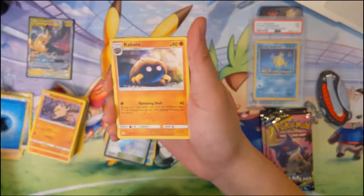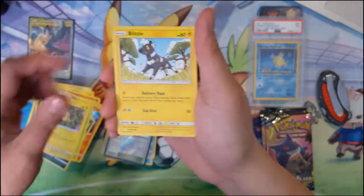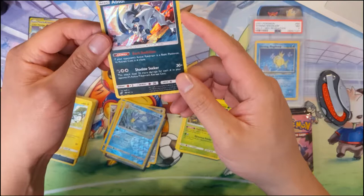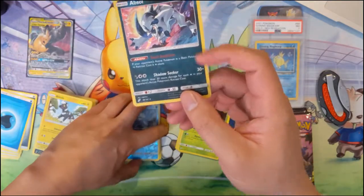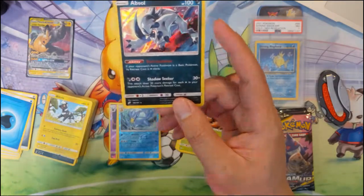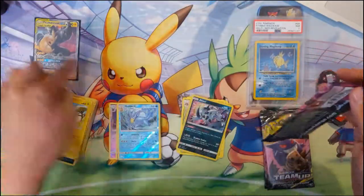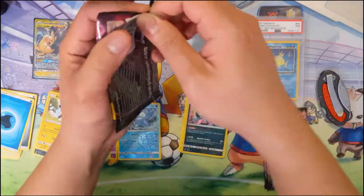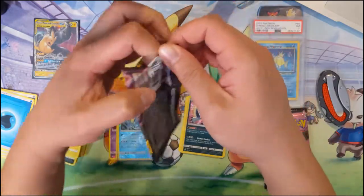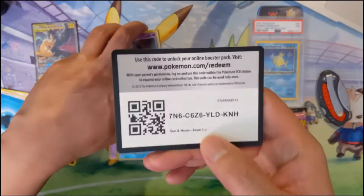Next pack: water energy, Kabuto, Nidorina, Lynx, Zorua, Weedle, Joltik, Blitzle, Golduck reverse, and an Absol. Your opponent's Pokémon's retreat cost is one more — Shadow Seeker for one darkness and a double colorless energy, the attack does 30 damage for each energy in your opponent's active Pokémon's retreat cost. When you consider some big guys have high retreat costs, that would raise it to three or four, so for a darkness and a double colorless that'd be 120 or 150 — a two-hit KO. Not bad for a basic, though only 100 HP and it's a non-GX.